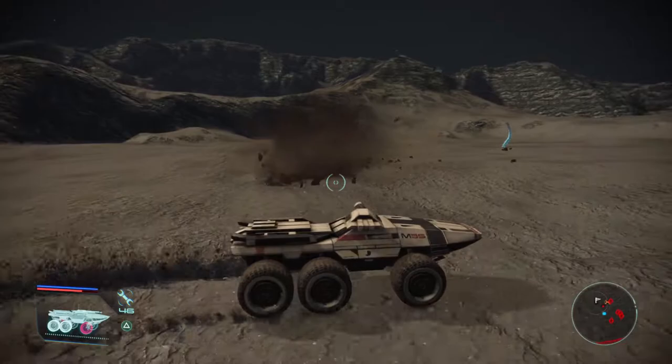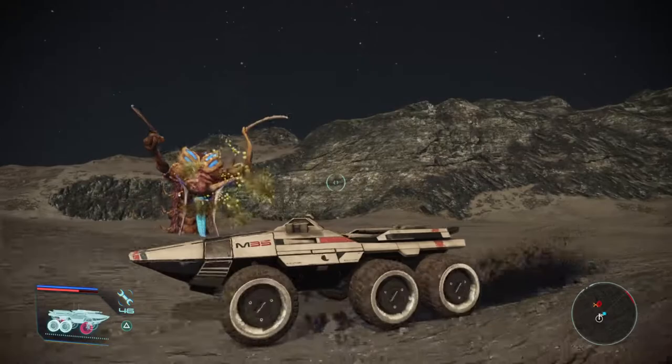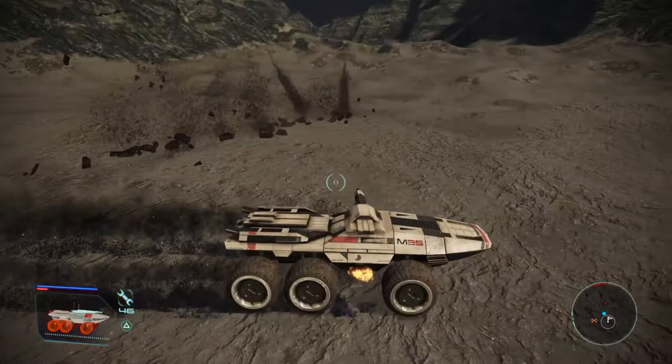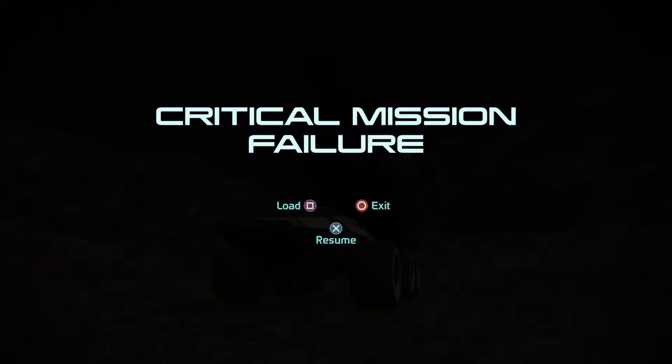The Threshermaw spits vomit or acid — whatever you want to call it — burrows underground, chases after you, and if he pops up right in front of you, you're dead, because one hit from this guy right nearby is an automatic kill. You can see I haven't already done much and I'm already smoking, and I'm down.